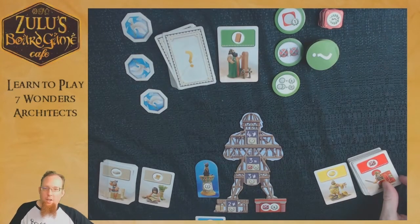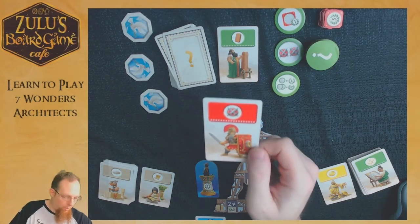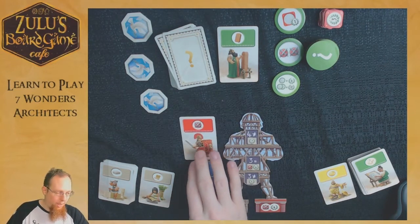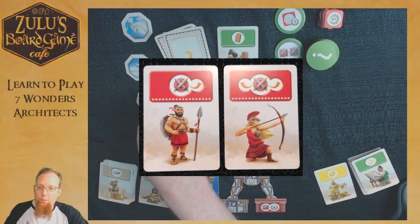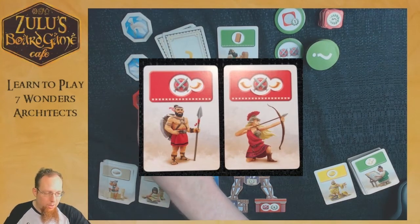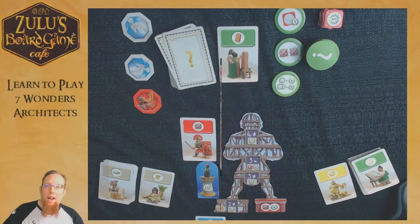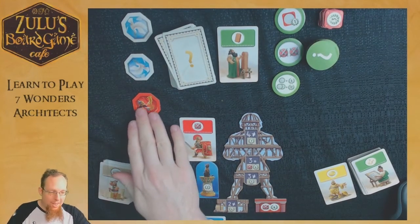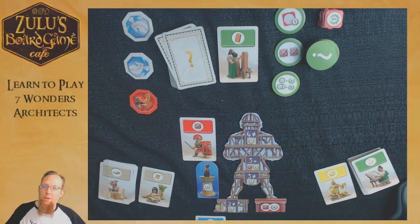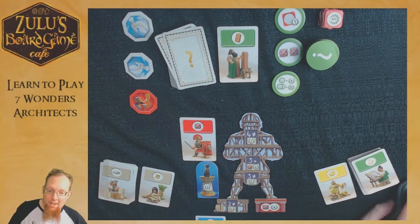Red cards give you more shield icons for combat. Whenever you take one, keep it in your play area until there's a battle. Some red cards have horns on them — if you draw one, you flip a peace token over to its battle side, and it is in the rules that this is mandatory: you have to make a horn noise. Once three peace tokens have been flipped to the conflict side, a battle occurs.